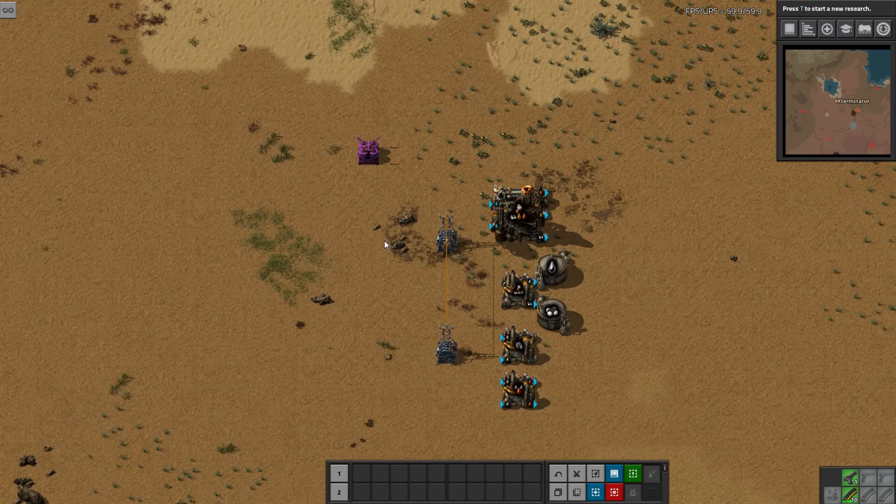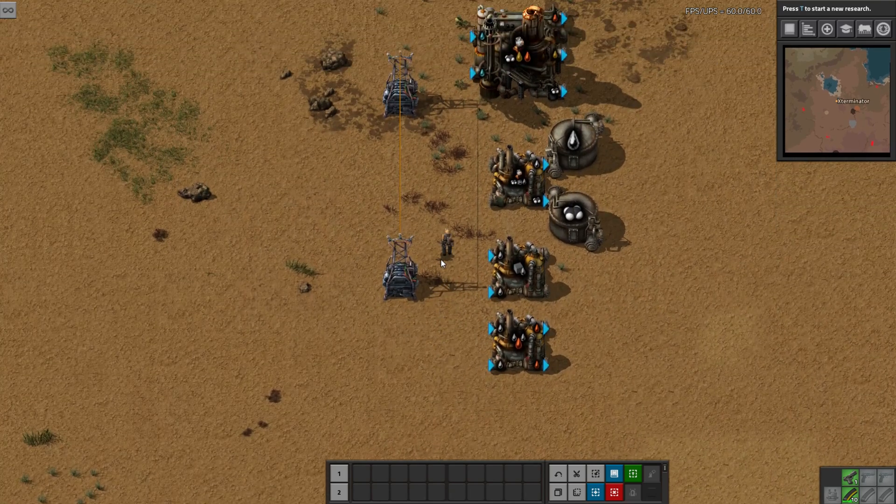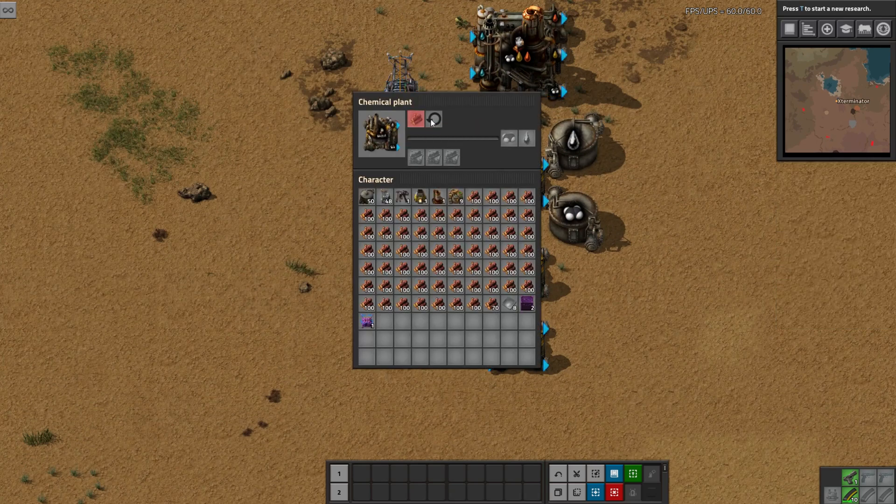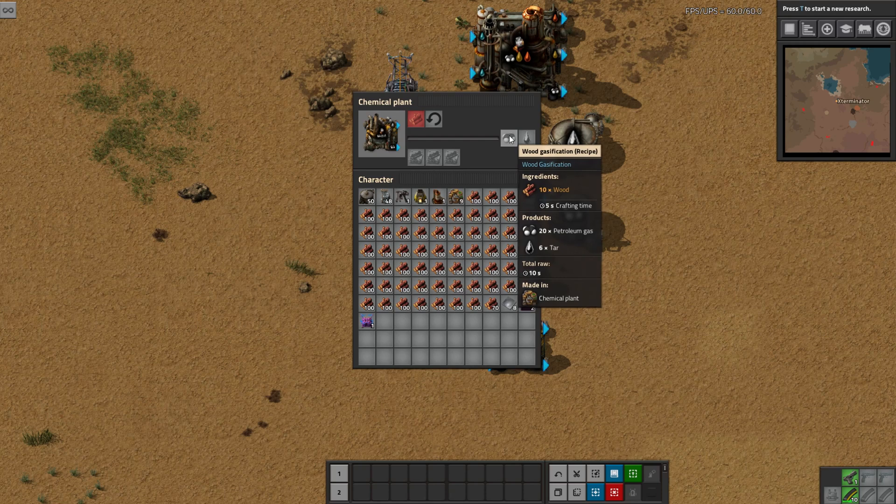We have here all the recipes that you can do with it. The initial one is just the wood gasification: you put in 10 wood and it's going to give you 20 petroleum and 6 tar, which is pretty dang good in my opinion. I would say that's actually really, really strong — 20 petroleum is pretty decent for just 10 wood, and then it gives you tar.